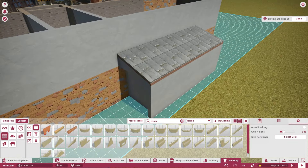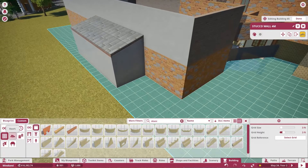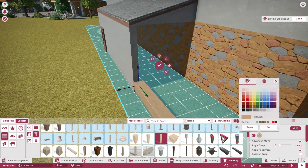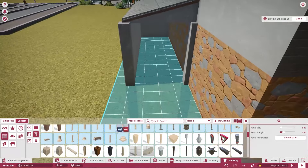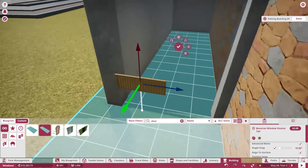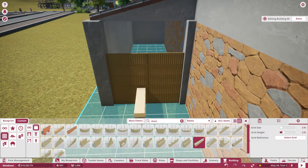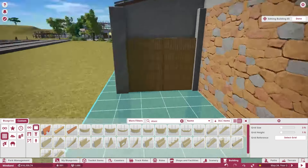I also wanted to include a slight backstage area. Not much here, but just to kind of get us started — this is going to be like a little storage building for the shops and facilities within the land. It's going to have a little garage door for deliveries and different stuff like that.